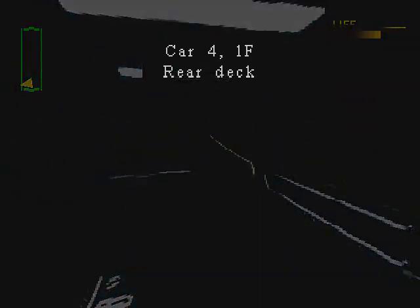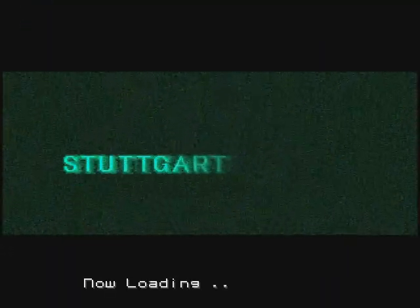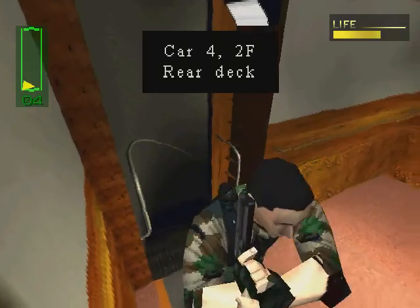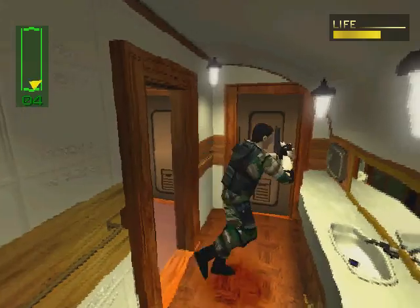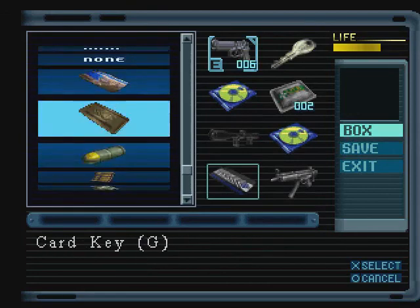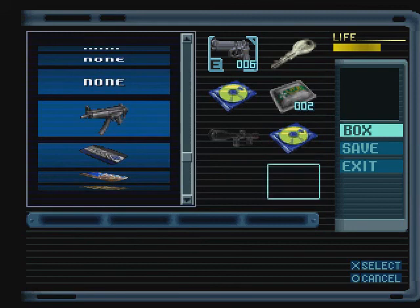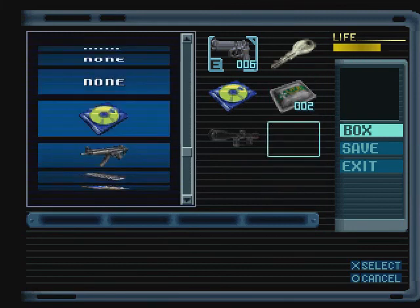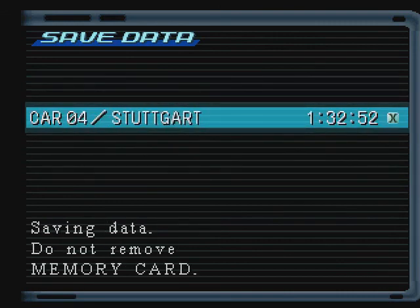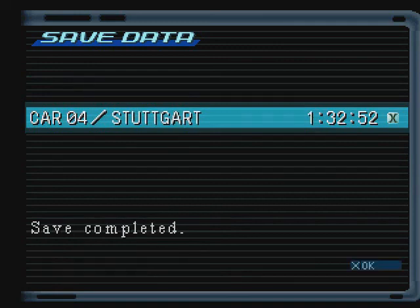I could continue, but this part has already gone too far. So I think this is a good point to stop. I'm gonna go back to the save room and save. Do we need to drop off anything? Yes, the black key card. I can also drop the machine gun. See you guys in the next part. Bye-bye.